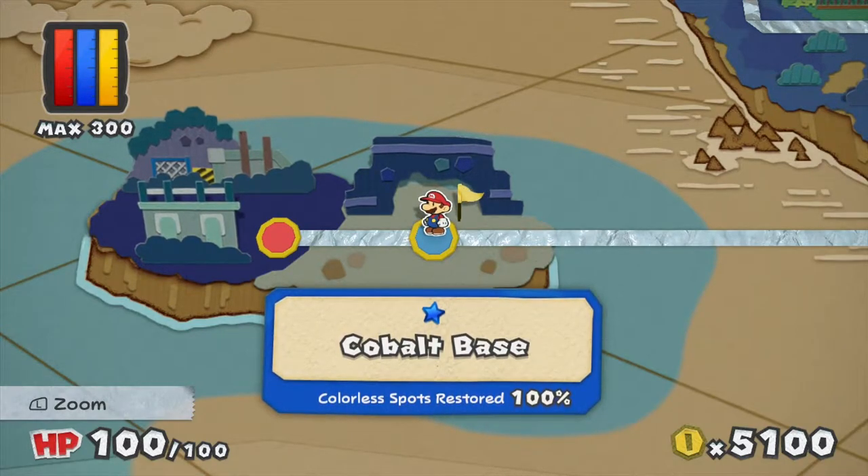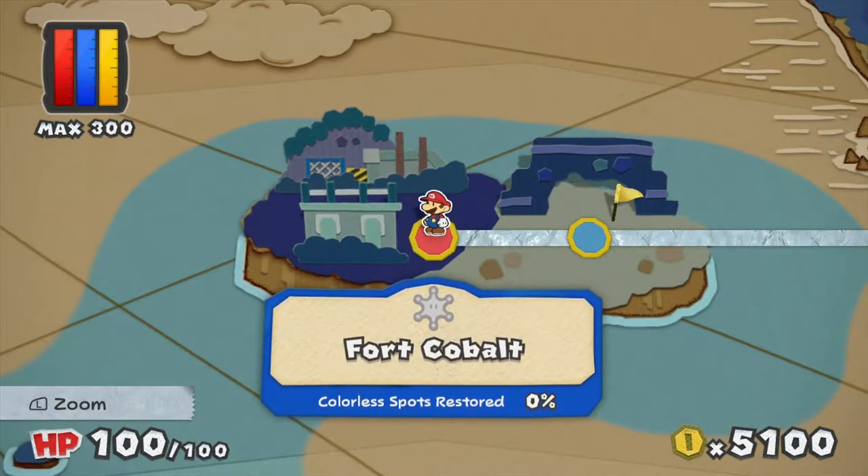Hey everybody, welcome back to Paper Mario Color Splash! This is Spiraling Helix. Last time we made our way through a very deadly game show — I got a game over instantly. This time we're going to dive right into Fort Cobalt, but first, as you can see by my coin count, I did a little bit of shopping and delivered cards to the museum.